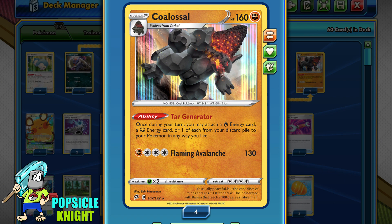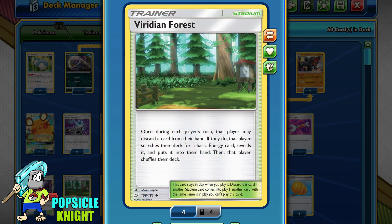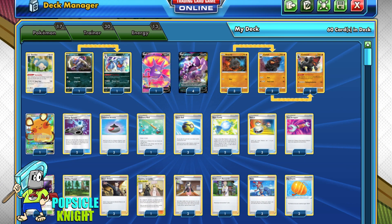The other thing you have to make sure of is to get 2 energies in the discard pile. This is why I will be using 2 copies of Viridian Forest Stadium, so that we can search out any of the 3 basic energies we need, but at the same time possibly discarding a Fire or Fighting Energy during the process. So this will be the overall mechanic and strategy of this build.